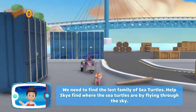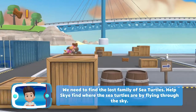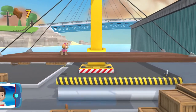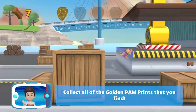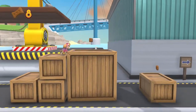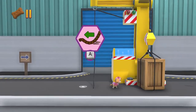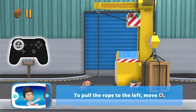We need to find the lost family of sea turtles. Help Sky find where the sea turtles are by flying through the sky. There's a golden paw print close by — collect all of the golden paw prints that you find. To pull the rope to the left, move the left stick.